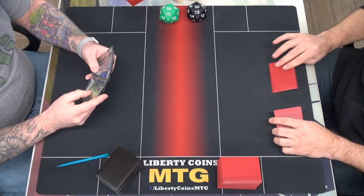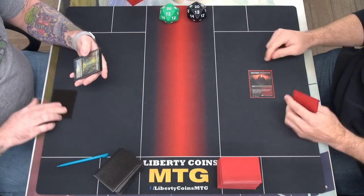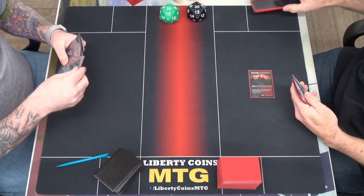All right, welcome to round two. Me versus Rick. Rick's on the play with seven cards, and I'm at six. Go ahead. Let's start off with Cascade.